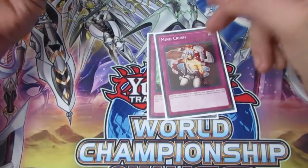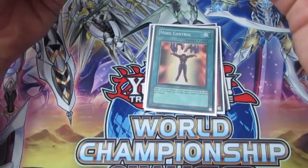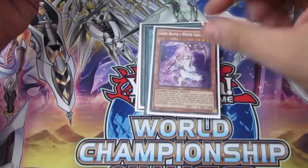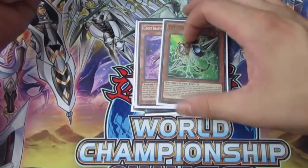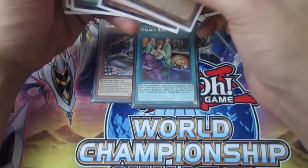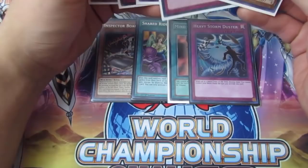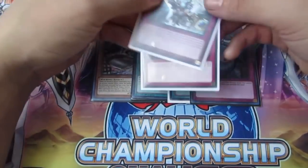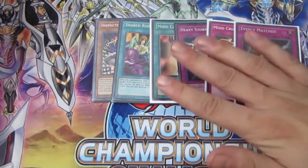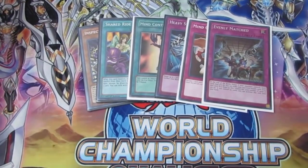Those are 10 really good, mostly budget-friendly side deck cards. A lot of them are three-ofs depending on what your side deck calls for. I know that's technically 30 cards, but think about the applications — for Altergeist I'd play Inspector Boarder; for pure Sky Striker, Mind Control and Heavy Storm Duster, which also covers Altergeist. The last slot I'd go back and forth between Mind Crush going first and Evenly Matched going second. The key is picking cards that hit more than one matchup, and you can use two-ofs to balance things out.